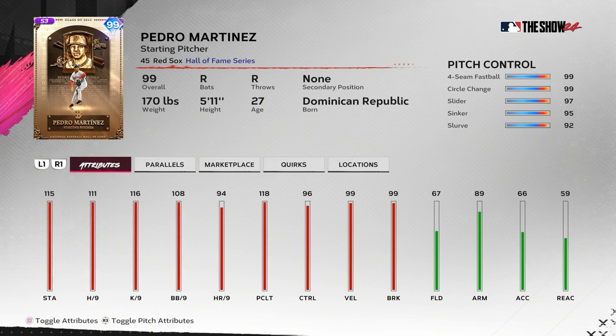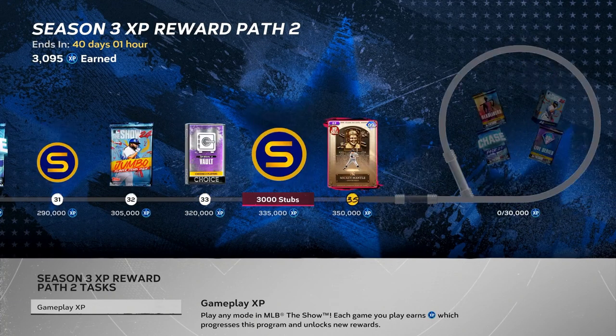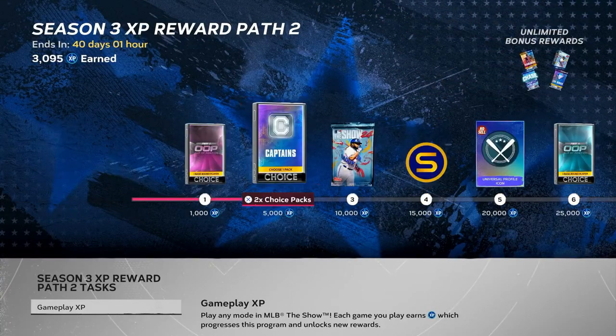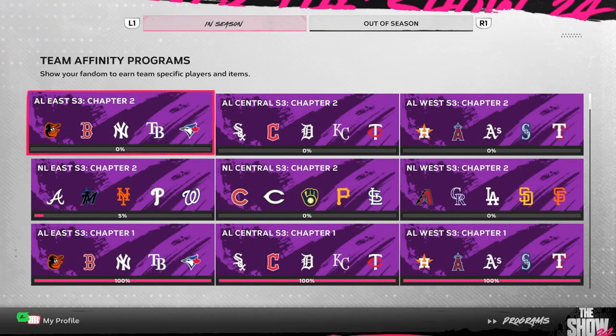This is almost like a Roy Halladay-level pitcher card for Pedro Martinez. I think it's going to be right up there with him for best pitcher in the game. Mickey Mantle is at the end of the path at 350,000 XP, so it's not that bad — same as Hank Aaron. You really don't have to play that much to get it; I've done maybe one moment and we're here.